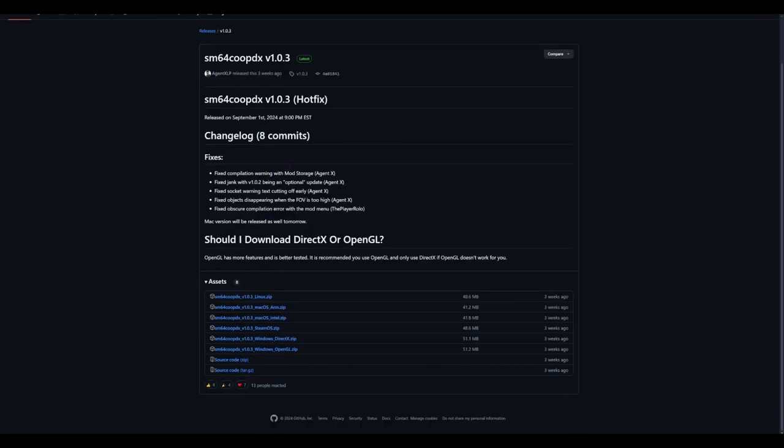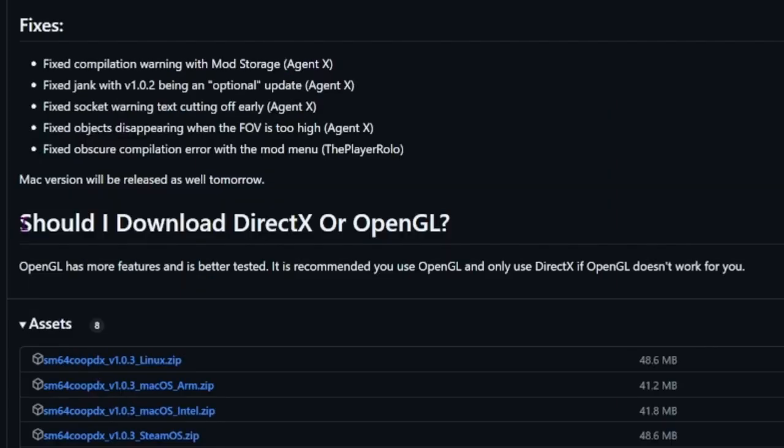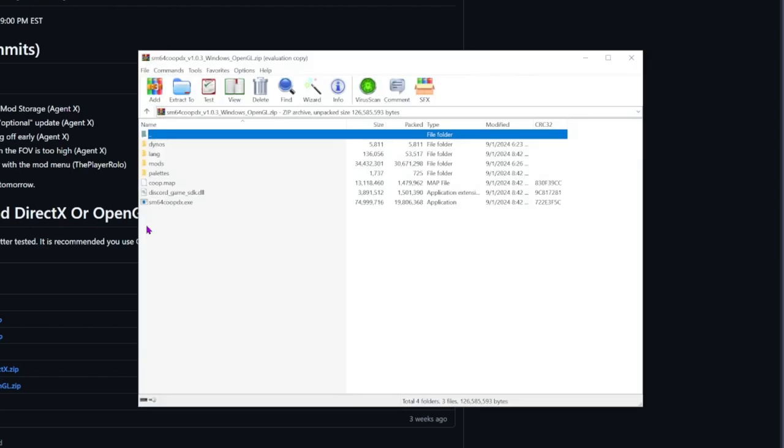Figure out which version you need. I have Windows. Should you use DirectX or OpenGL? OpenGL has more features and is better tested — it is recommended you use OpenGL, and only use DirectX if OpenGL doesn't work for you. So I'm going to download the OpenGL version.